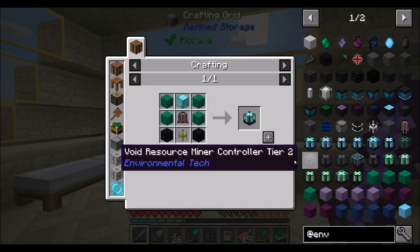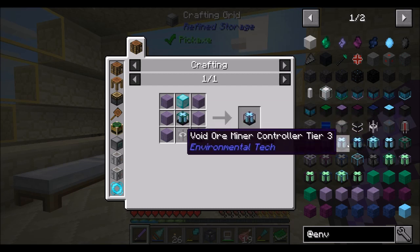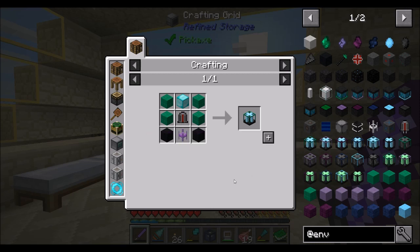To get started, you need to know how to make a void ore miner controller. The tier 2 version just requires the tier 1, and the tier 3 version requires the tier 2. In the past it was two tier 1s to get a tier 2 and then two tier 2s to get a tier 3, so it was worth teaching the controllers to the crafting system. But this time I don't think it is.